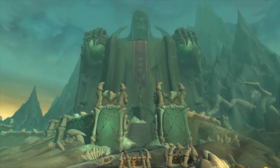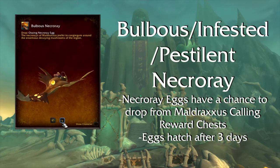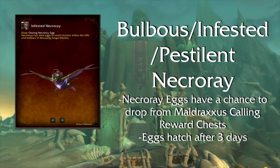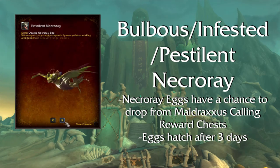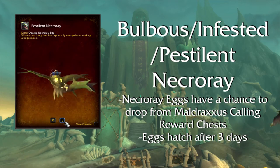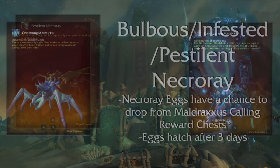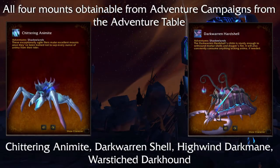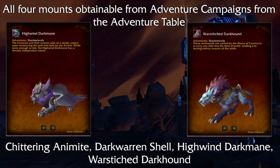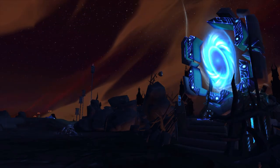There are three Callings mounts: Bulbous, Infested, and Pestilent Necroray. All three have a chance to drop from a Necroray Egg which takes 3 days to hatch. You get these from Tributes of the Ambitious and Tributes of the Dutybound, which you get from Callings in Maldraxxus as well as doing Maw and Torghast quests if you're a Necrolord. Next up, there are four Adventure Table mounts: Chittering Animite, Darkwarren Shell, Highwind Darkmane, and Warstitched Darkhound, which you can get from campaigns on your Adventure Table.